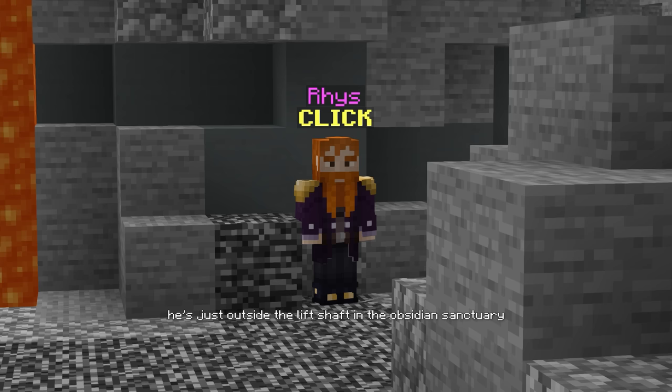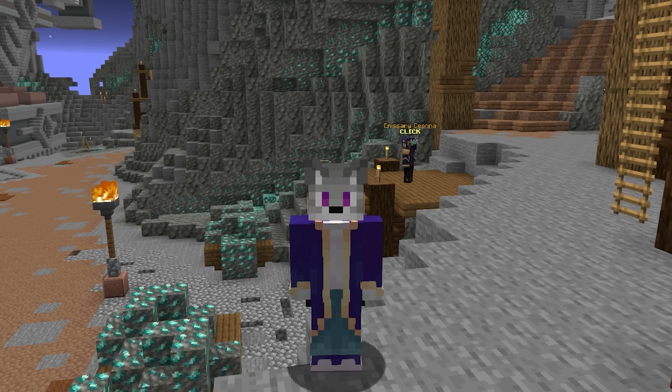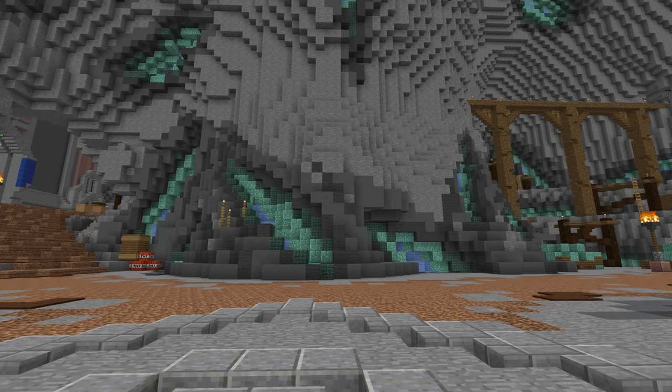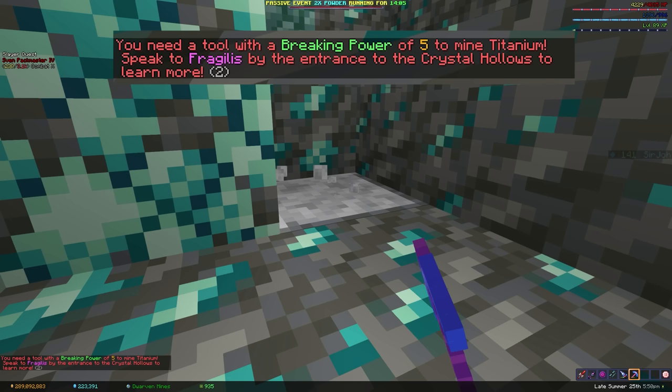Talk to the NPC once you've done this, and then you can get to the real mining content. Now you're in the Dwarven Mines. If you walk around, you'll notice there are huge veins of mithril ore — it looks like prismarine without a texture pack, and it takes forever to mine. Eventually a white block pops out called titanium, and you can't mine it with a diamond pickaxe. You're going to need something better.